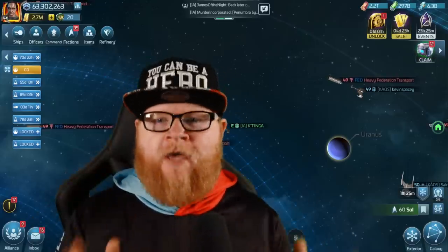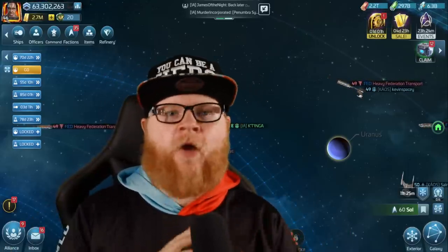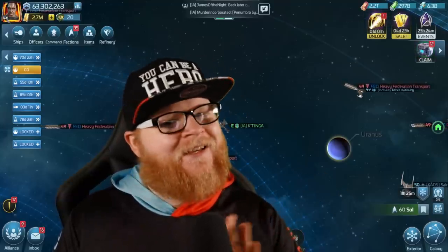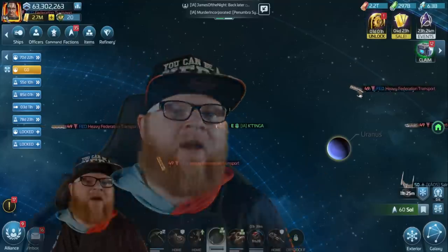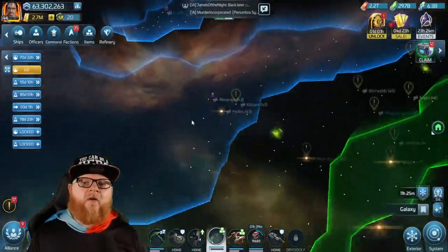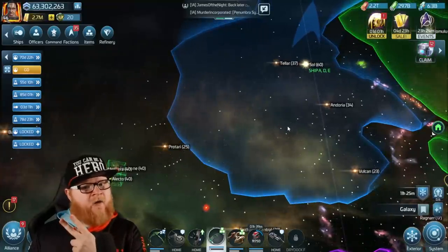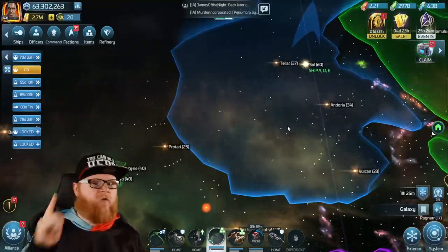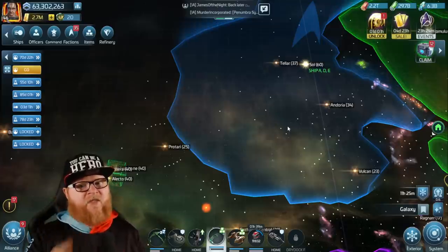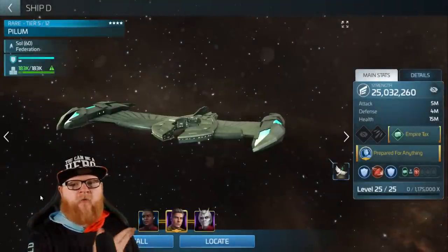No, you can't get 34 epic VPs by grinding them in Sol. You can't get 34 epic VPs by grinding them anywhere in the game where you would actually need them. There is technically a place where you can grind it, but you're going way out. So realistically, you're not grinding 34 epics. But you can get the rares and uncommons of the four-star, which will save you faction credits, time, and away team credits.